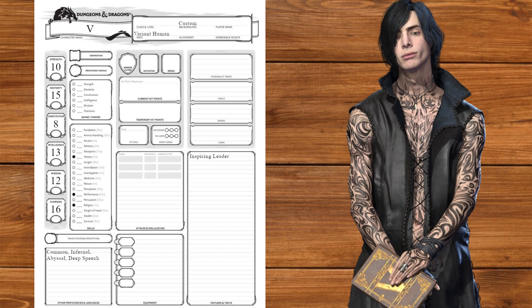Moving on to class, we're going to start off as the Fiend Warlock. V is probably the most literal one-to-one warlock we've ever made — he actually makes a pact with three different demons and somehow has all three pact boons to show for it. You'll see what I mean in a bit. We'll get Wisdom and Charisma saving throws, take Con and Deception for skills, and be proficient with light armor and simple weapons.